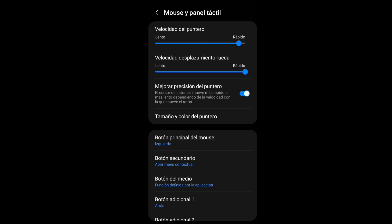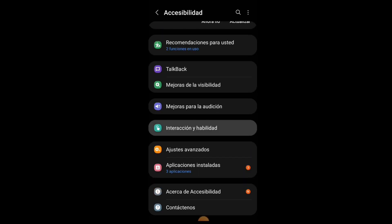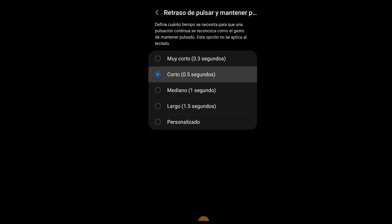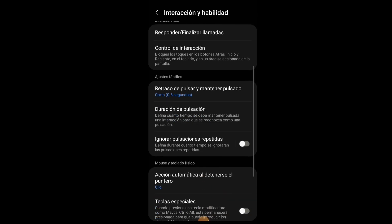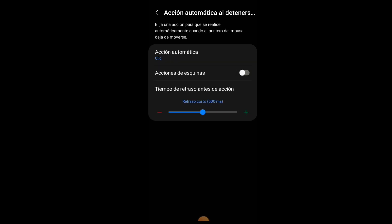Parceros, recuerden apoyarme de corazón. Cuando acomoden eso igualito, se van a salir y se van a meter a accesibilidad. Luego se meten en interacción y habilidad, y en el apartado de retraso al mantener presionado lo van a poner en corto. Luego buscan acción automática y en ese apartado acomodan lo que les estoy mostrando en pantalla — esto viene en 600 y lo van a poner en 900ms.